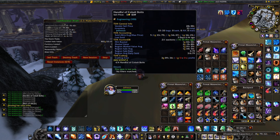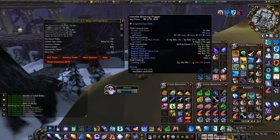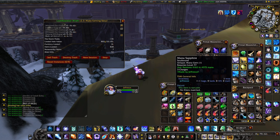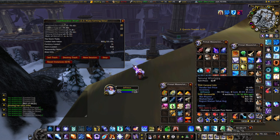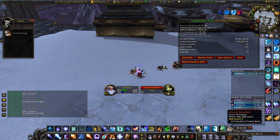Also 33 Handfuls of Cobalt Bolts and 37 Volatile Blasting Triggers, plus tons of low-value gray items that stack up and supplement your gold quite a bit. All in all, a pretty good gold farm — give it a shot, especially if you're an engineer.